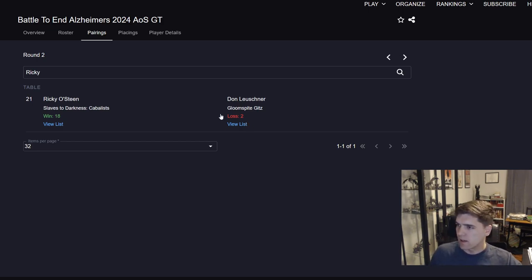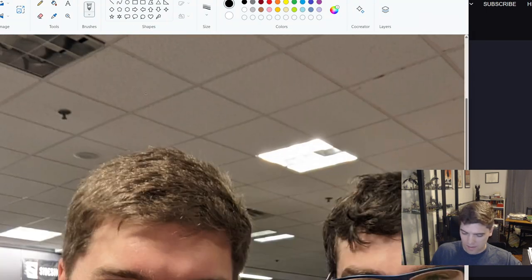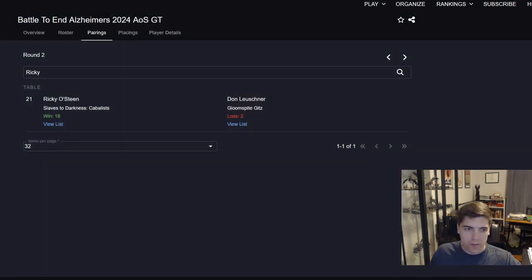Round two was against Don Lushner with Gloomspite Gitz. Don was a great guy — he's the one I got a selfie with. I'd seen him at tournaments before but hadn't gotten to play him. He was excited for the game, which is always nice to start on a good foot.